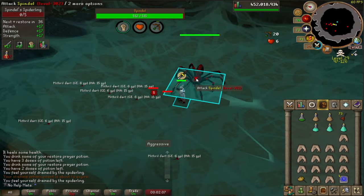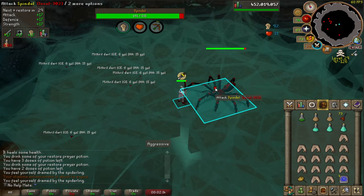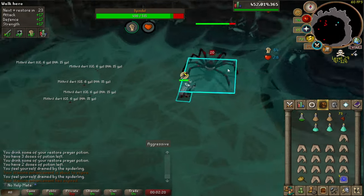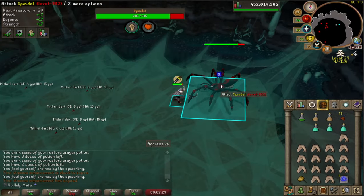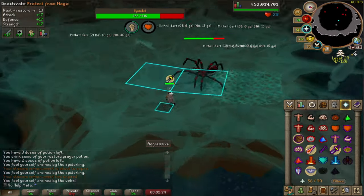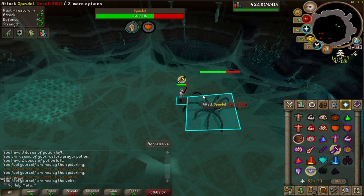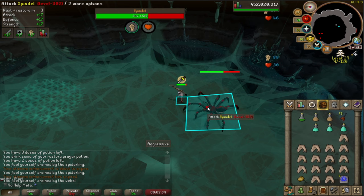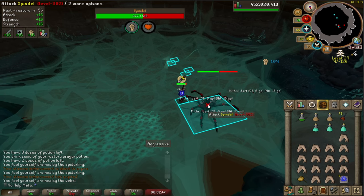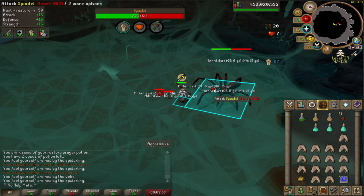You want to try and stay by the boss at all times so you don't have to pray magic or range as much - staying in melee distance is just way easier. Follow the spider around. When the web comes out, pray magic and follow the boss again. Once you get back to melee range, switch back to pray melee. If you step in that web your run and prayer will be drained and you'll be hit for three every tick - so stay out of the web. Then kill the spiderlings again.